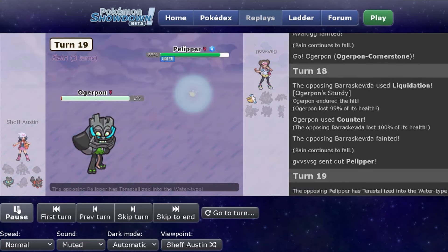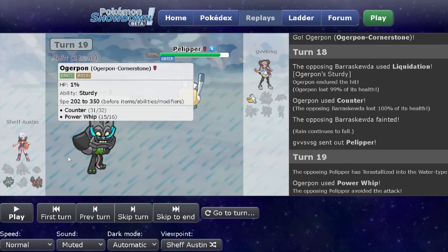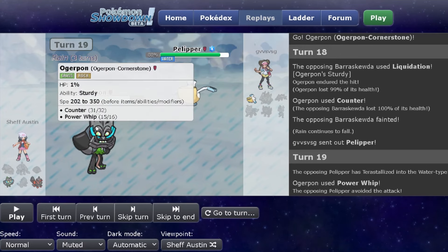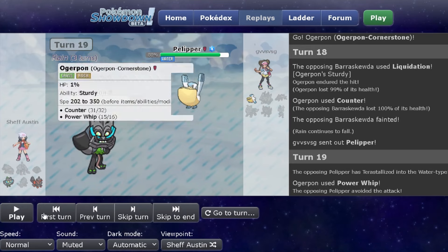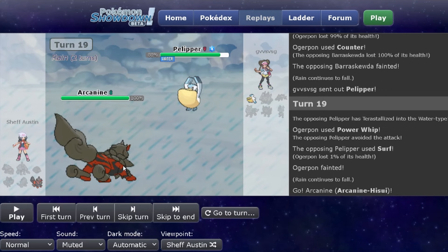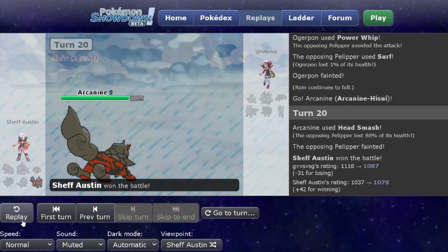All that's left is Pelipper, which will take out Ogerpon. They would have died if Power Whip had landed — that's another thing. I was running Power Whip over Ivy Cudgel because I thought Power Whip does more based on the calcs, and I thought it was funny to run a bunch of moves that miss, since I was already running Blizzard and Fire Blast. So yeah, I pay for it there. It comes down to whether this Head Smash lands on Pelipper. I'm not sure if Close Combat OHKOs Pelipper, and Fire Blast definitely doesn't OHKO in Rain. Neither does Extreme Speed. I end up landing the Head Smash — the non-100% Head Smash — and win this battle.